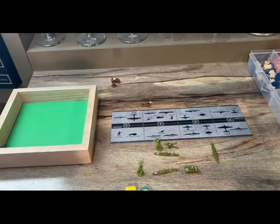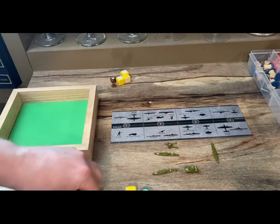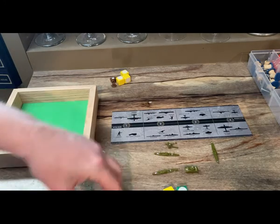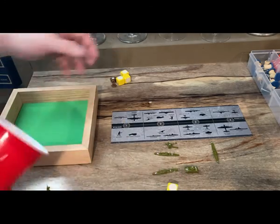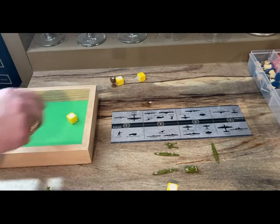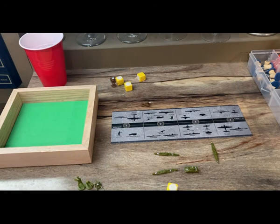Three defense dice and the defenders get two hits as well, so the Americans lose their infantry. They have a two and a three left and they hit with both, so they will take the territory. The Italians do get to defend and they hit, so the Americans take Morocco with a fair bit of casualties but they do retain a tank.